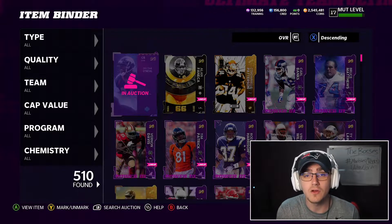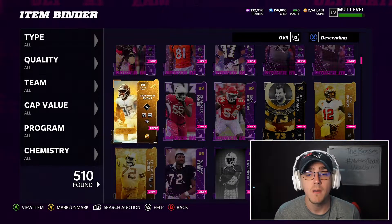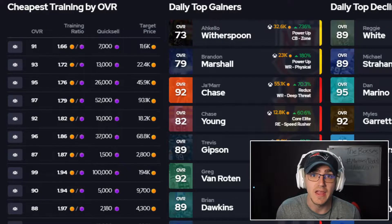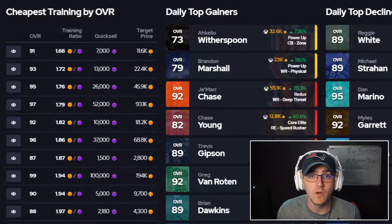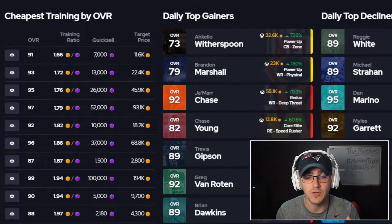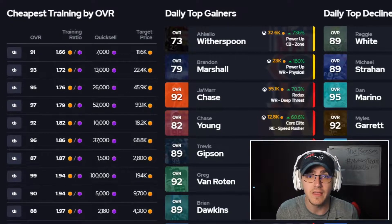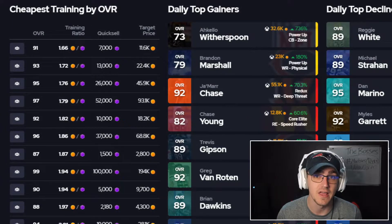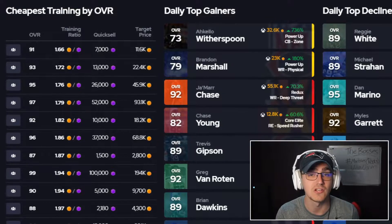Step three: while you're grinding and multitasking your missions, make sure you're using your binder trash to make coins. There are so many things you can do with lower-end pieces rather than just quick-selling them instantly. The first thing you need to do is go to mutt.gg and look at the prices to see what your coins-per-training ratio is. If a card is selling for more than its coins-per-training ratio, sell that card rather than quick-selling it for training — then take those extra coins and buy training at the lowest training value.